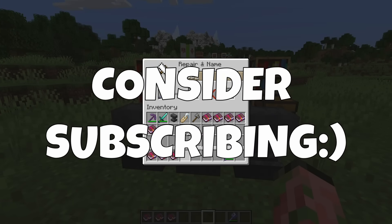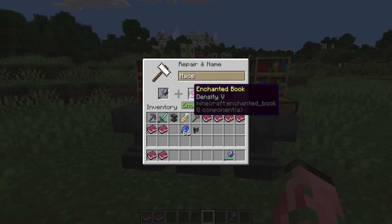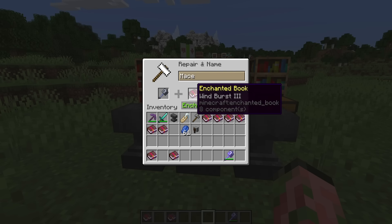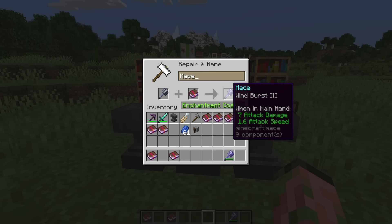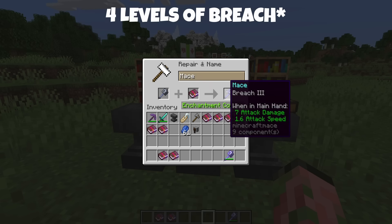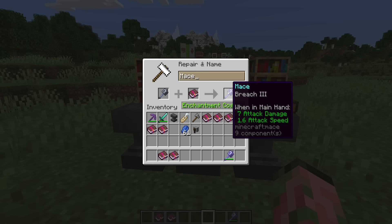There are three new enchantments specific to just the mace. There is Density, which has five different levels and increases damage. There's also Wind Burst, which has three different levels — this will launch you up into the air after a successful hit and give more knockback to mobs around you. And there's also Breach, which has three different levels and helps bypass armor to deal direct damage to whatever you're attacking.